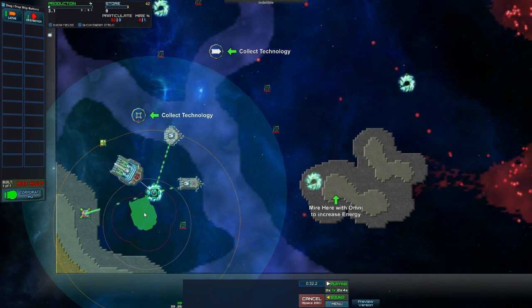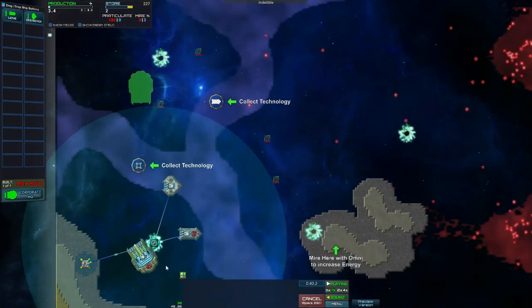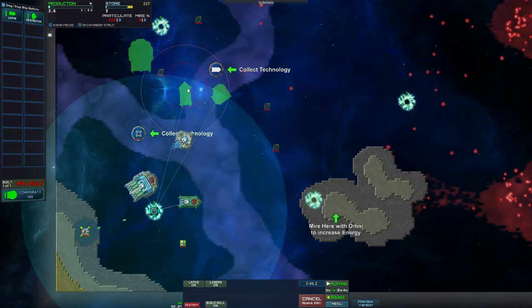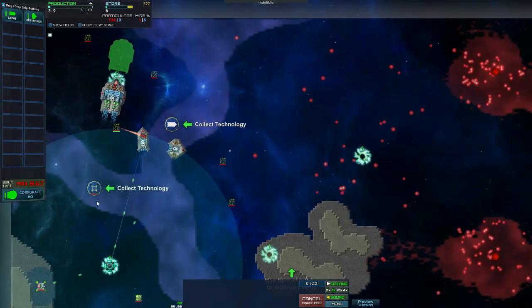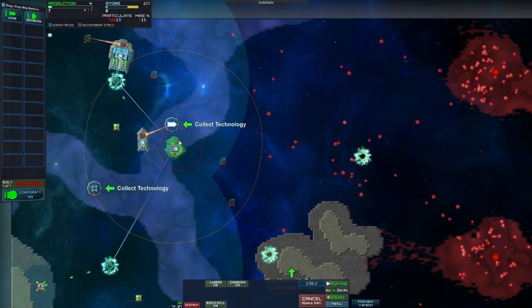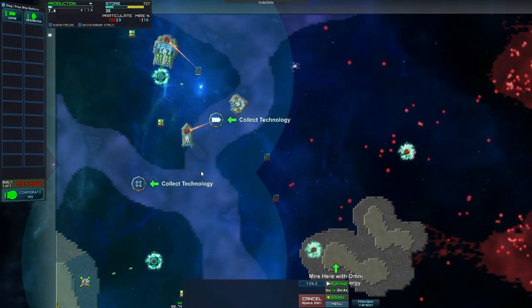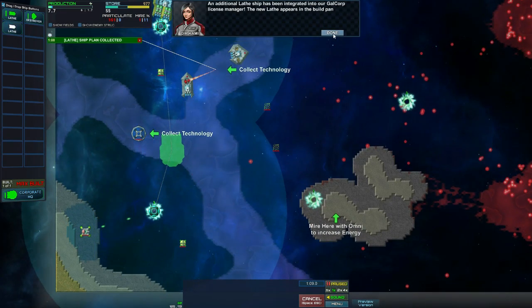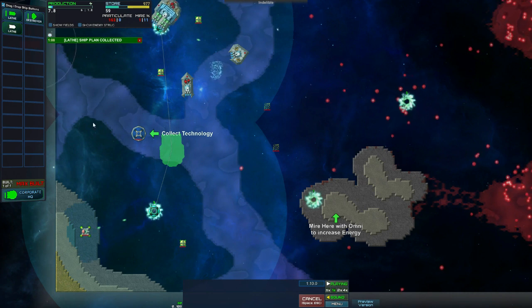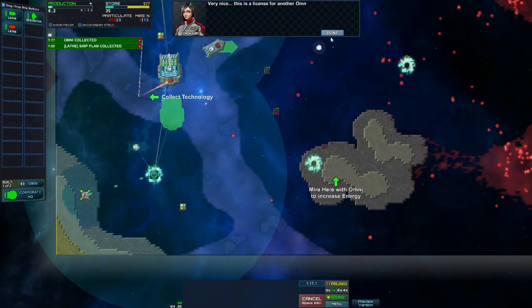We're using these energy crystals to power things. Let's get some more power. You can see how this stuff hits the blue and then it slows down. We've got plenty of power at the moment. An additional lace ship has been integrated into our Galcore license manager — the new lace appears in the build panel on the left. I recommend immediate construction as it appears it will be needed. I'm going to have to agree with you — I think it will be needed as well. A license for another Omni.